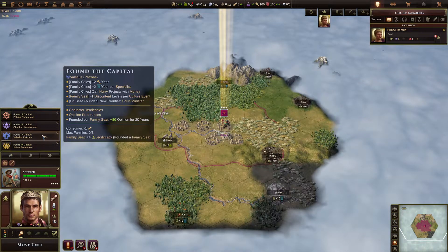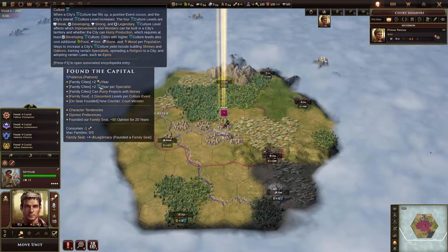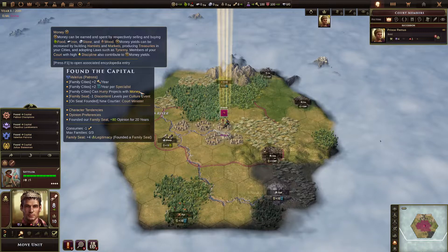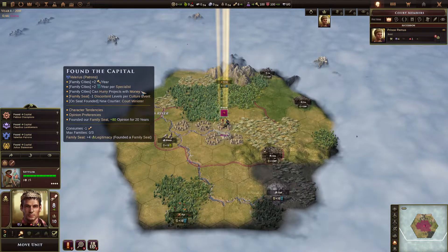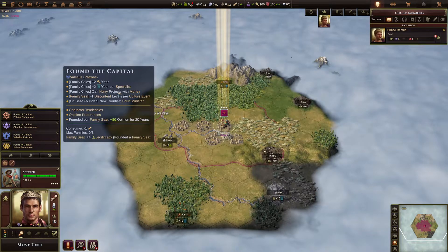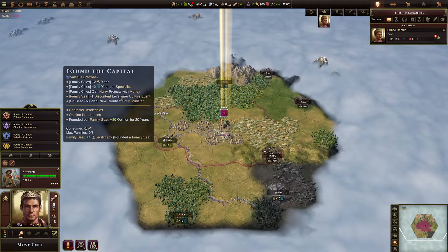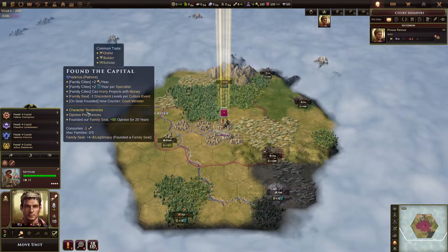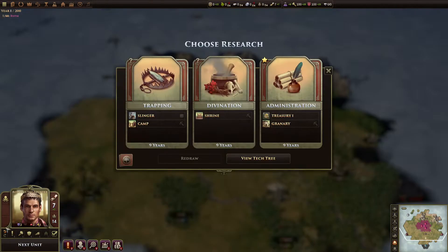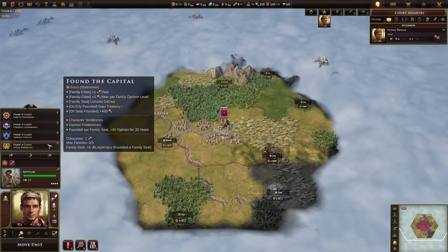Patrons is the next family for Rome. They have two civics a year for every family, and two culture per specialist. You can hurry projects with money, which is nice if you're running constitution as a law or if you have a scholar leader doing inquiry in your capital. You have minus one discontent per cultural event in the patron's capital. And you get a court minister when founding — handy in case you can marry that court minister, who sometimes has very nice stats.